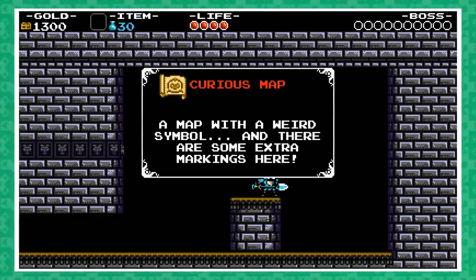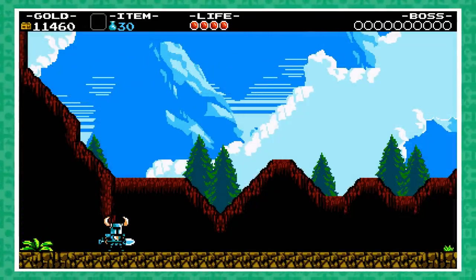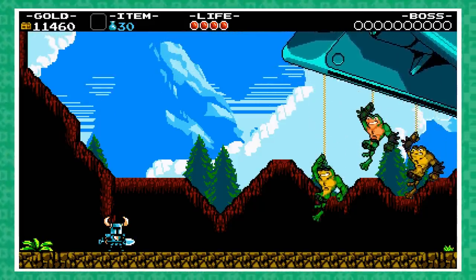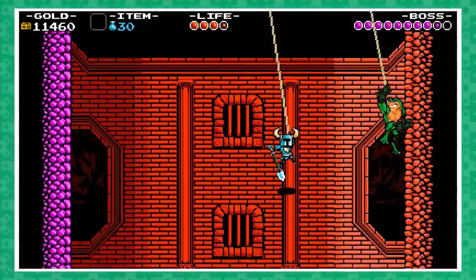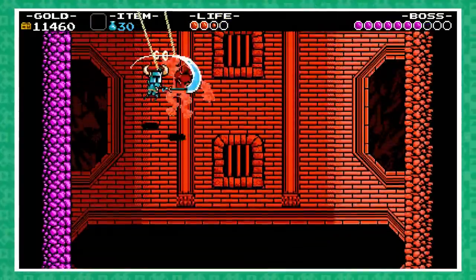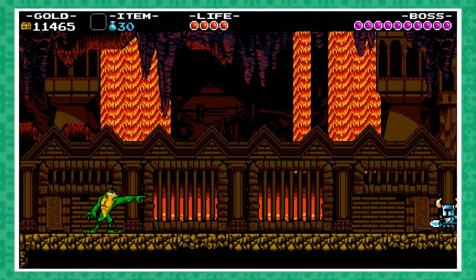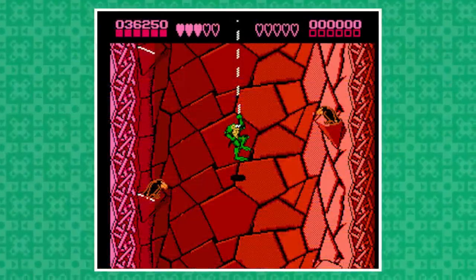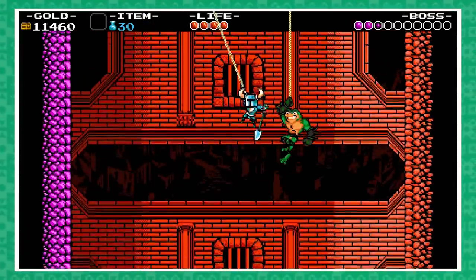For those on the Xbox One and PC versions, the Curious Map has an interesting symbol on it, unlocking a mysterious area located between the Trouble Pond and the Explodatorium. It's here that you encounter Rash, Zitz, and Pimple of Battletoads fame. When you're ready to train with them, Shovel Knight will have to rappel down while battling Zitz, race through a tunnel while fighting Pimple and dodging objects, and then face a final battle against Rash who can summon his two companions. The rappelling and speeder bike sections are homages to the classic Battletoads stages Wookie Hole and Turbo Tunnel respectively. Along the way, you can pause to enjoy that thumpin' Battletoads pause music.